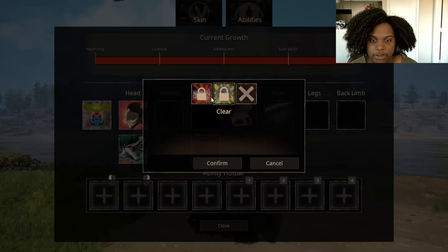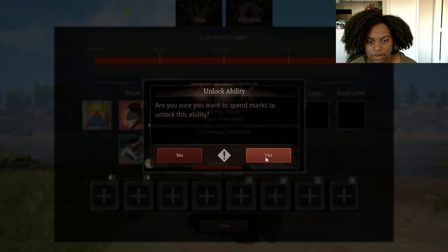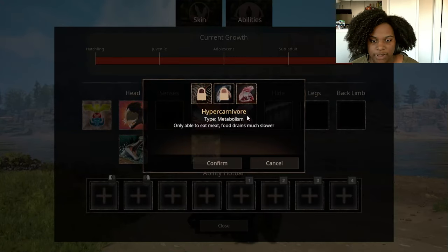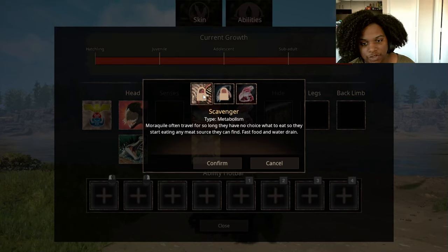Front limb — we have two slots. We have Wing Slash — Morroquil uses its razor sharp wingtips to make deep cuts into its foe, low damage and high bleed. Makes sense with the new model we have here. Then we have Shield Wing — Morroquil uses its hard feathers like a massive shield to block incoming damage. Metabolism — we have Hypercarnivore where you're only able to eat meat. Pescatarian — Morroquil are often seen hunting over the ocean, leading to a diet of fish and shellfish but with increased hunger drain.